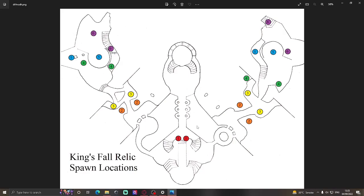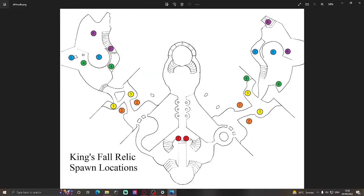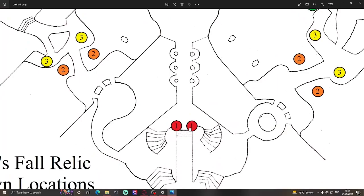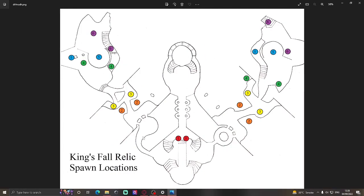To start off, all six guardians on your fireteam will spawn right here. Once you spawn, you'll see one relic on the right and one relic on the left. Once you pick these up, the encounter will start and you'll have to dunk on this statue. Whoever picked up the two relics — let's say I picked up the right one and the person next to me picked up the left one — we're going to deposit them, and then the people who deposited will stay middle and defend middle so they don't go over to right and left side.